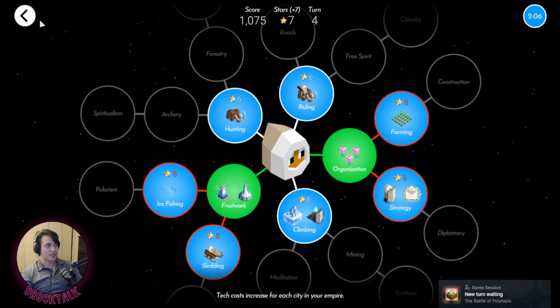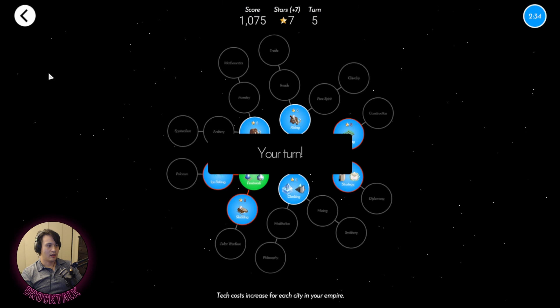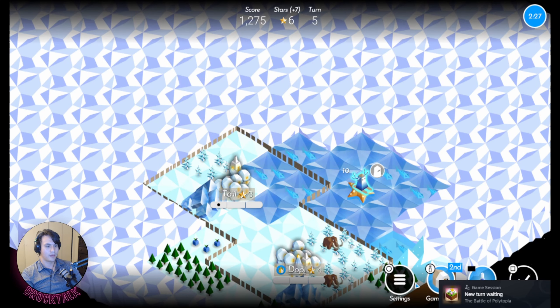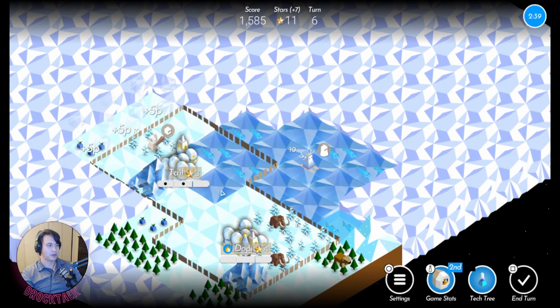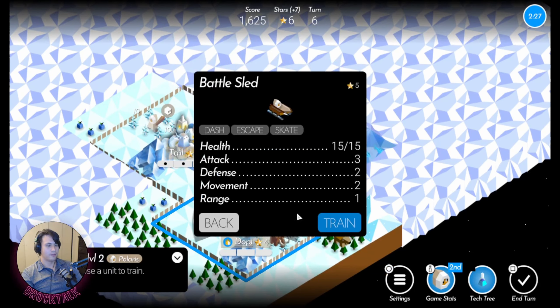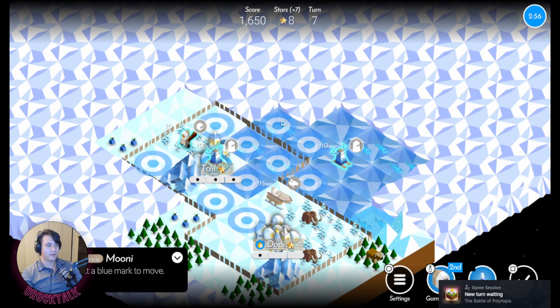I think I'm going to go with sledding as soon as I can so I can see where the stars are and grab them out of the ocean. I'm already at level one — it costs 10 so I'll just stay put this turn. I'll make a warrior. Early game navigation should work pretty well most of the time, so going for that. Since I'm making a lot of ice, I'm going to make a Mooney and a sled.